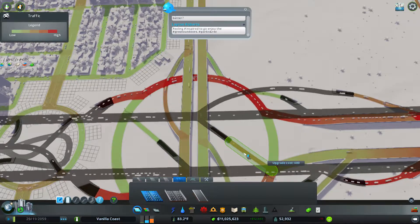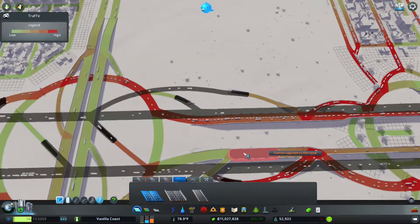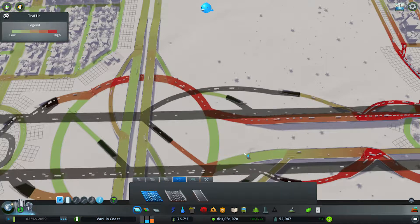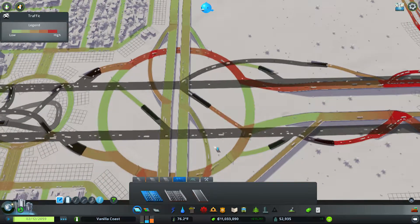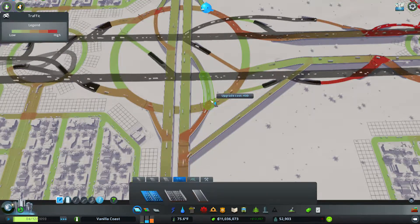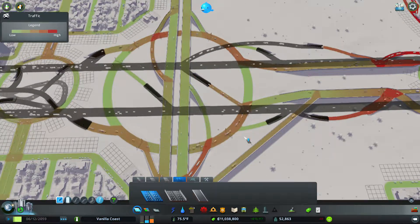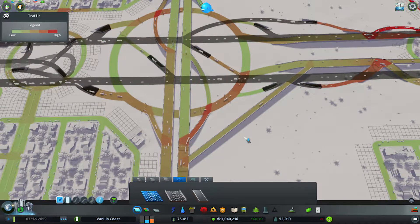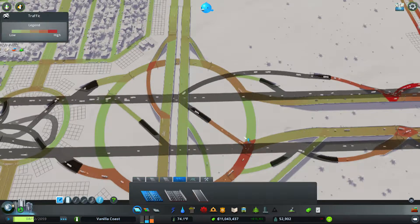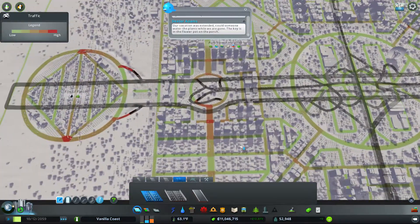There we go — now we kind of have a free flow going to some degree, which should clear up the backup. I did realize something: we need to change these off-ramps. People need a direct connection from up here to down there. But yeah, that actually solved the backup — looks like it solved it completely.